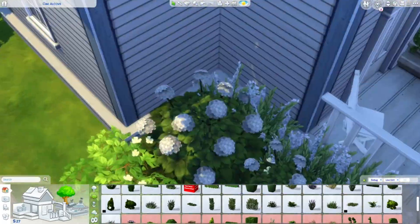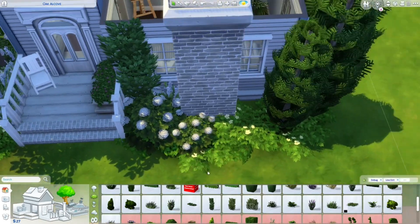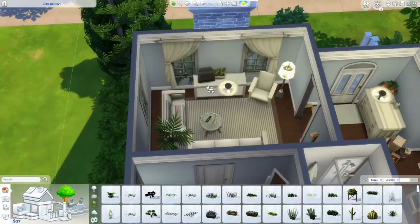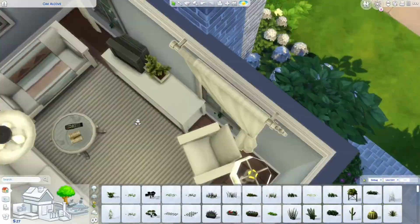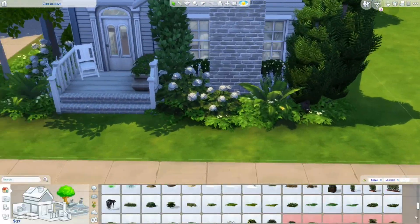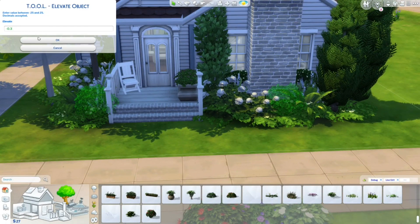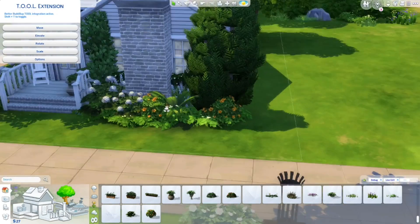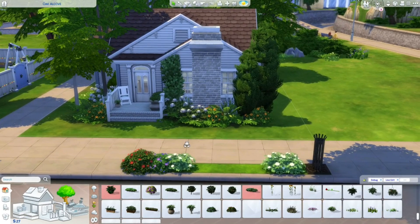I use a lot of things from Cats and Dogs, and mostly from Cottage Living. It's not a new pack — we've had it for about five or six months — but it's already something I can't live without. If you're wondering what pack to get, Cottage Living is 100% my recommendation. The CAS items are amazing, the build items are amazing, and from what I can tell the gameplay is amazing too. I highly recommend it.